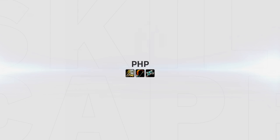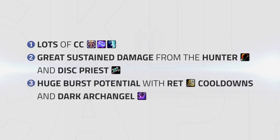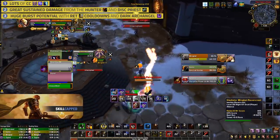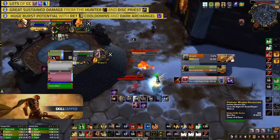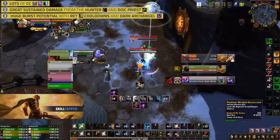Your easiest and most straightforward comp, PHP, has been a staple of ret paladins for many years. PHP's main strengths are lots of CC for healers with stun, trap, and fear, great sustained damage from the survival hunter and disc priest, and huge burst potential with ret cooldowns and dark archangel. PHP aims to set up kill windows by throwing tons of CC on the healer while using offensive cooldowns and dealing high sustained damage in between your goes to keep the opposing team defensive.